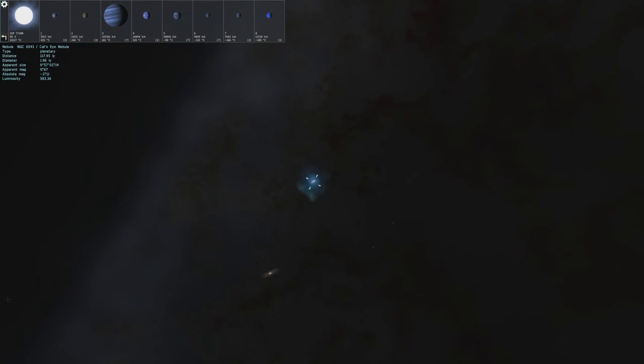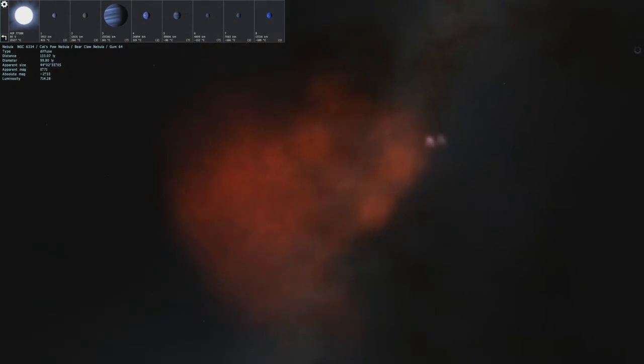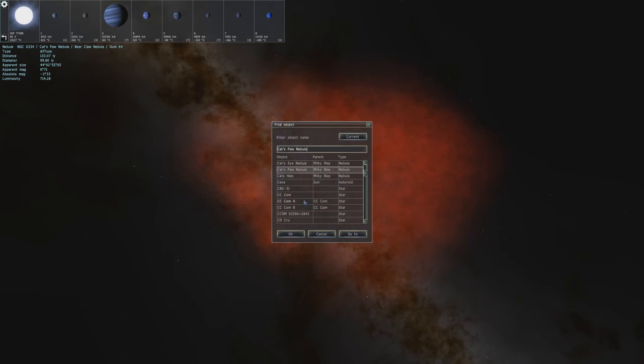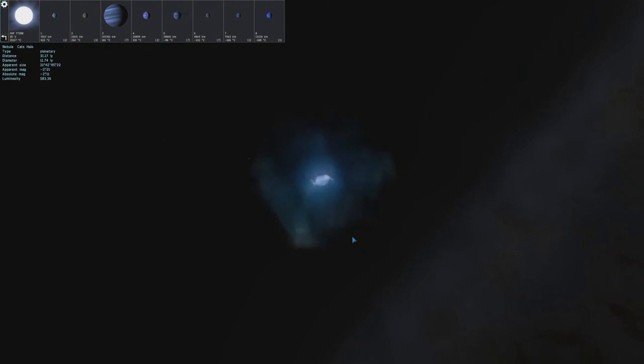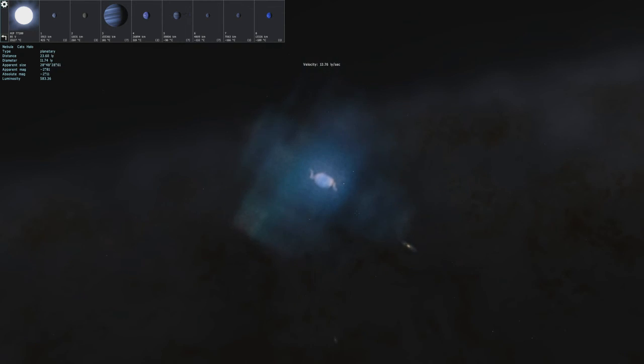It's the Cat's Eye Nebula, and then there is the Cat's Paw. Let's go over to the Cat's Paw Nebula. I can kind of see how that can resemble a paw, sort of, not really. And then there is the Cat's Halo, which I assume is the outer ring around the nebula. Nonetheless, this is an awesome mod. I have not viewed all of them. If you guys actually want to check this out, there will be a download link in the description. The mod is called Bambus's Nebulae 3.5. Space Engine, if you don't own the game already, it is completely free — there will also be a download link for that in the description. If you guys liked the video, leave it a like. If you want to see more videos like this, please subscribe. I'll see you guys in the next one.